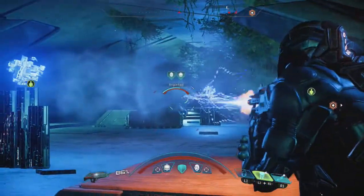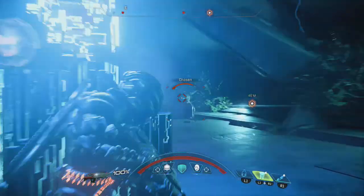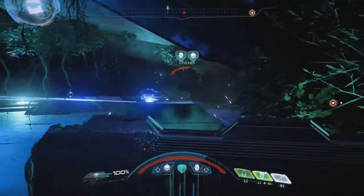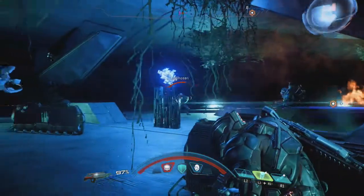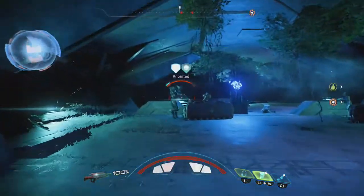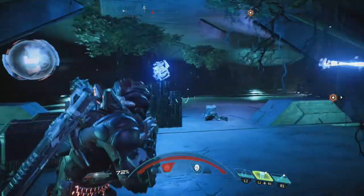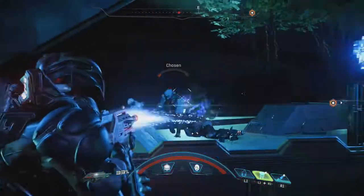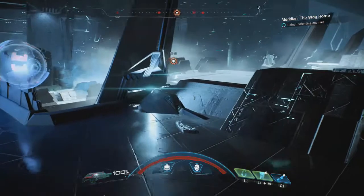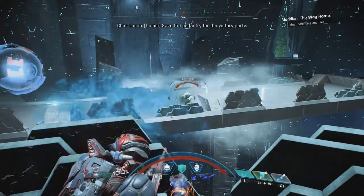There is no boss fight in this game, which is extremely disappointing because you have this giant monster called the Architect - you see it on Eos, on Voeld, and on Elaaden, and you can fight them in side missions. This mission finally features an Architect and I thought I'd get to fight it. But no - it's just there randomly shooting at you, and you don't need to fight it. All you need to do is fight waves and waves of enemies.